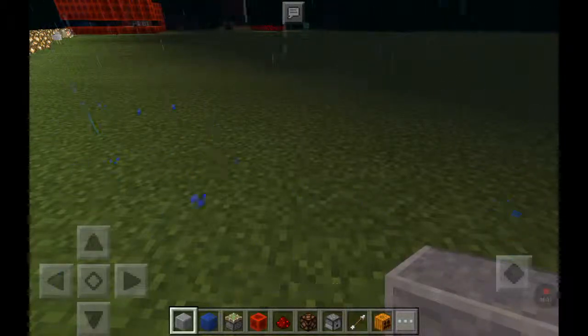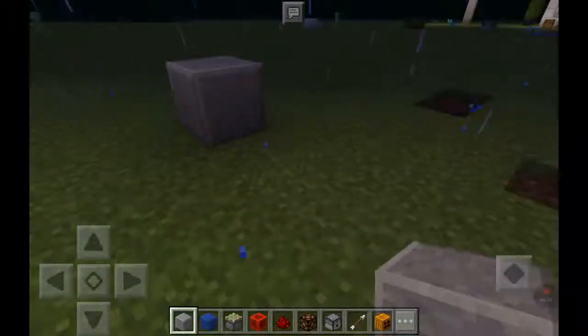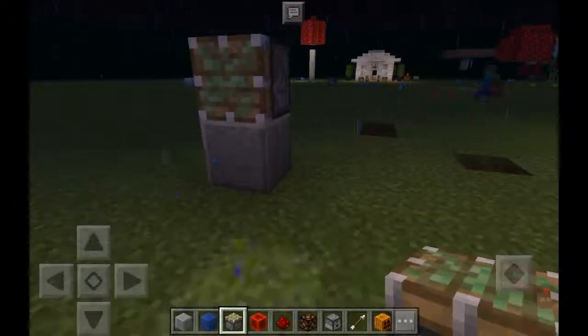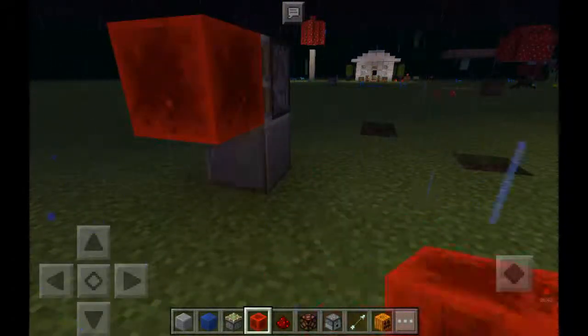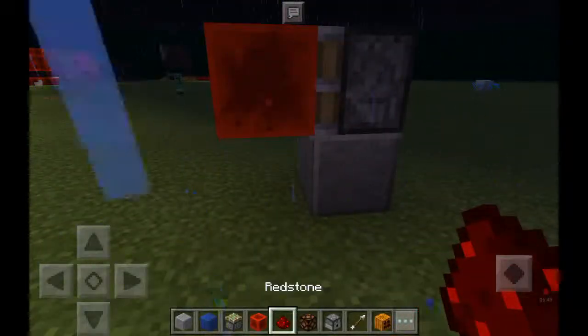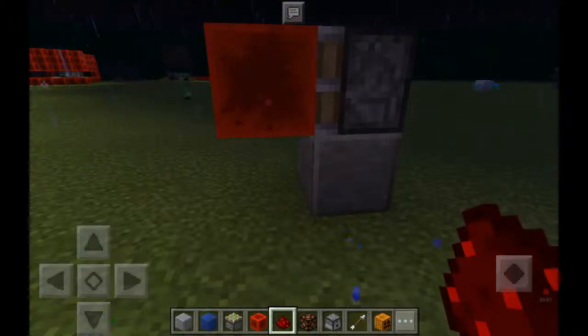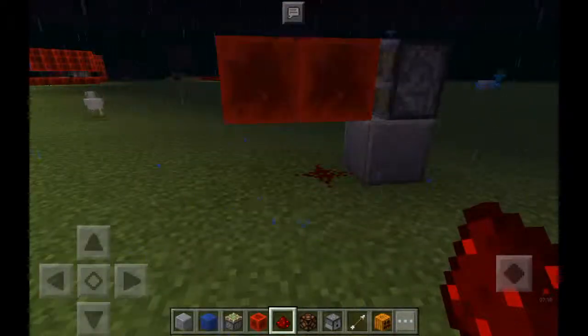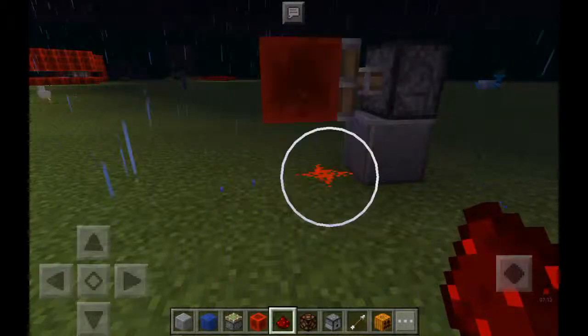For this you need an andesite block or any block of your choice, then you get a sticky piston — it's simple, just three things — and a block of redstone. As you can see, the piston and redstone are placed here. It's like a short circuit but it's a very stable one. It works best on Xbox One, PlayStation 3, PlayStation 4, and Xbox 360. PC doesn't really work well, and neither does Pocket Edition. But look — place redstone here and it starts moving constantly and won't stop until you break the connection.